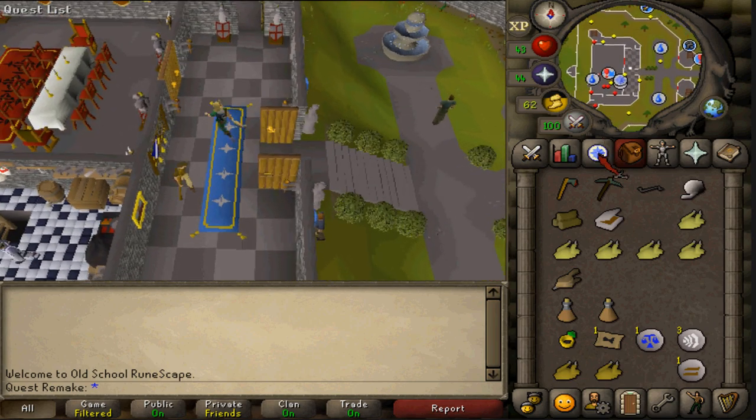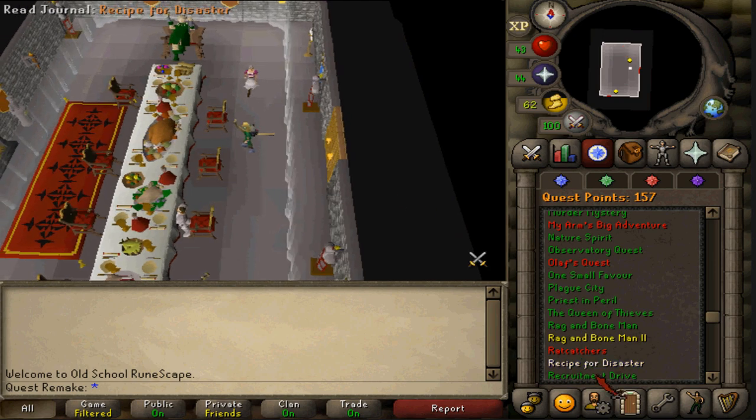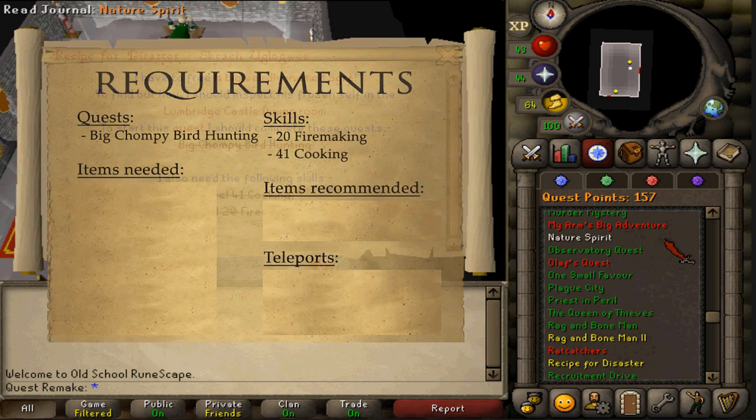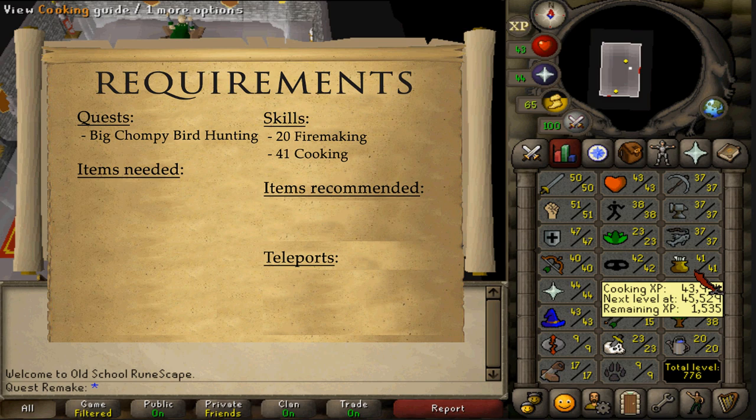Hi and welcome to my guide. Today we're going to be completing the quest Recipe for Disaster, the part saving Scratch. The quest requirement is Big Chompy Bird Hunting and the stat requirements are 20 Firemaking and 41 Cooking.